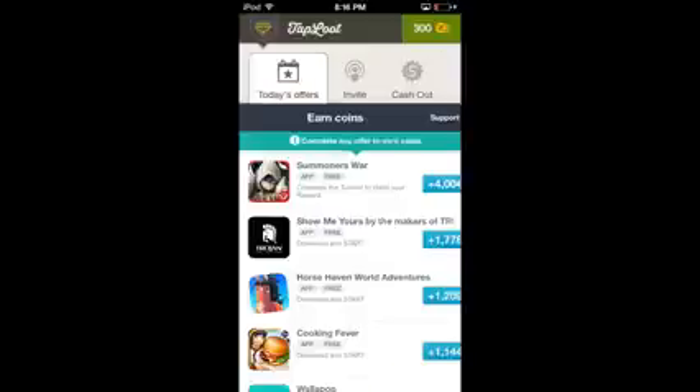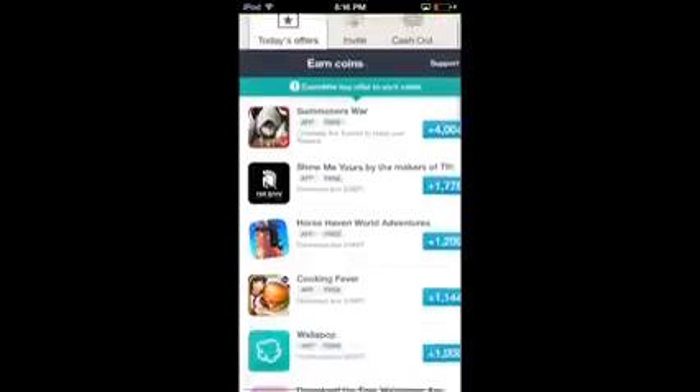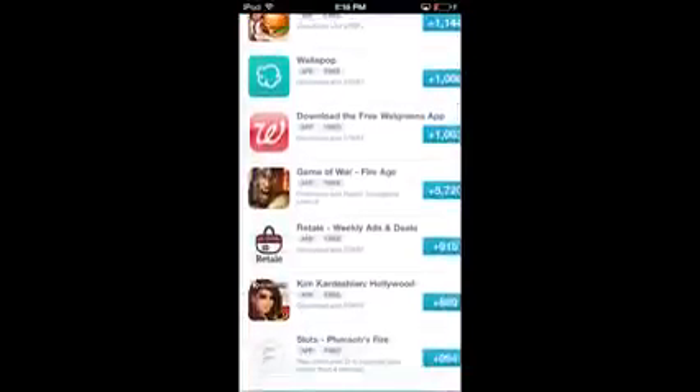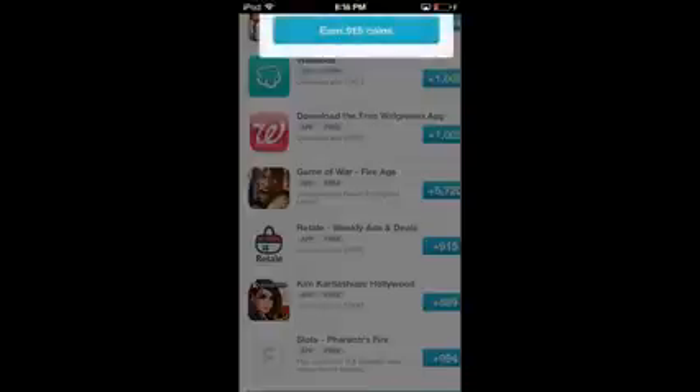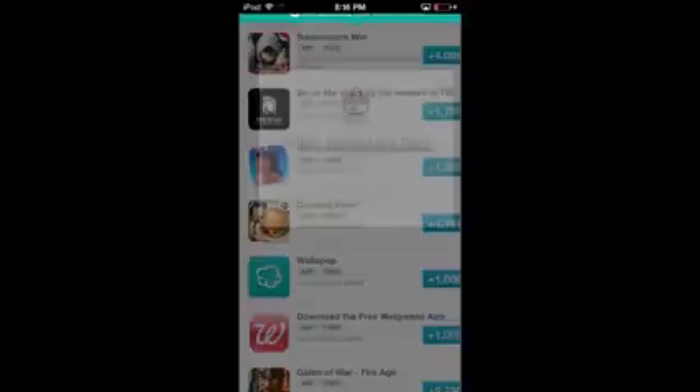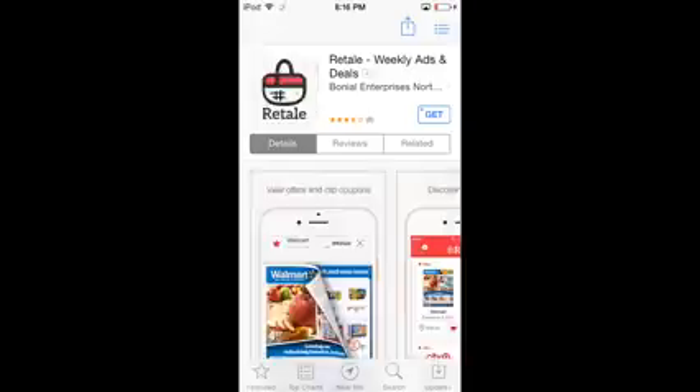You can use it for a Builder Hut or to speed up your troops. Some of the apps are just download and start, as you can see right there. And then some, like Game of War, pay over 5,700 coins, which is insane — you just have to level up to like level five for your stronghold. If you want to play the game for a couple minutes, some are actually pretty cool. I played Summoner's War before and it's really fun, so getting paid $2 to play Summoner's War is pretty sweet.